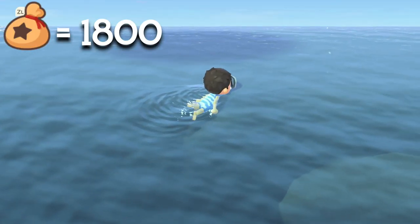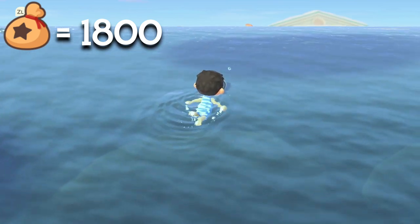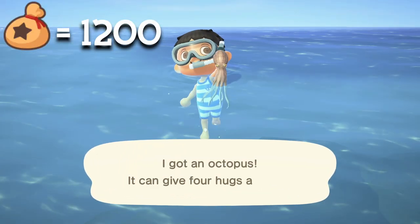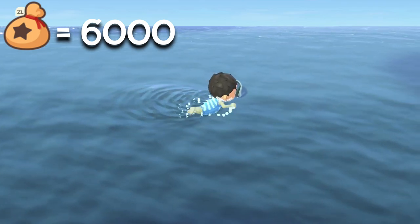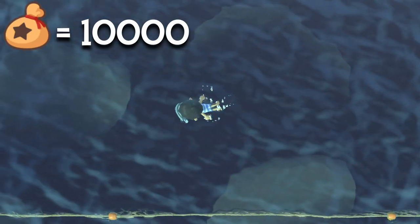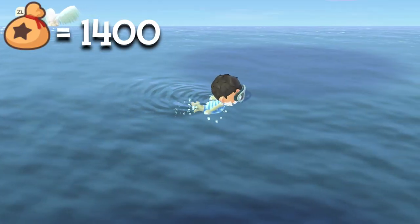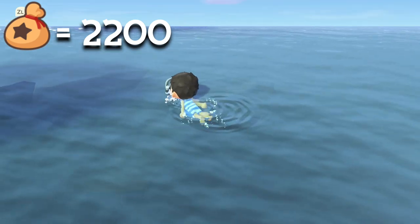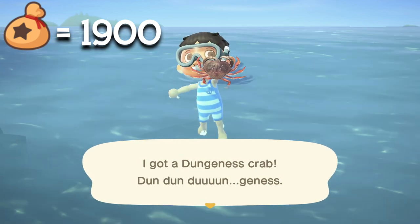Giant clam at 1,500 bells, chambered nautilus — I hope I've pronounced that correctly — but that is worth 1,800 bells. Octopus at 1,200 bells, umbrella octopus sold at 6,000 bells, vampire squid sold at a whopping 10,000 bells, firefly squid sold at 1,400 bells, umbrella octopus 2,200 bells, dungeness crab at 1,900 bells.